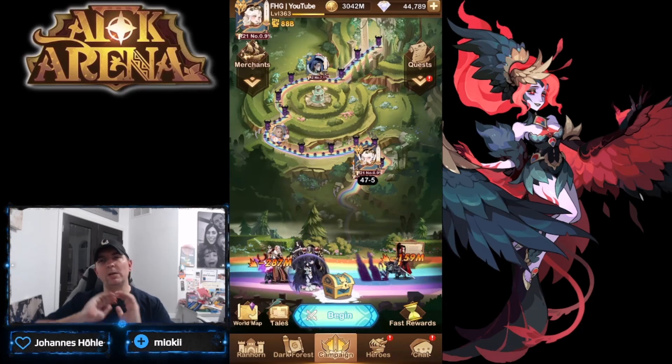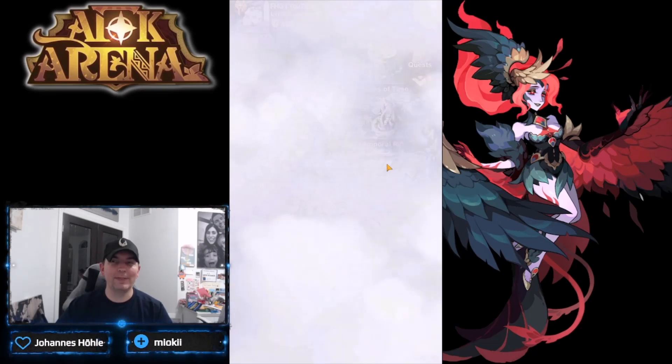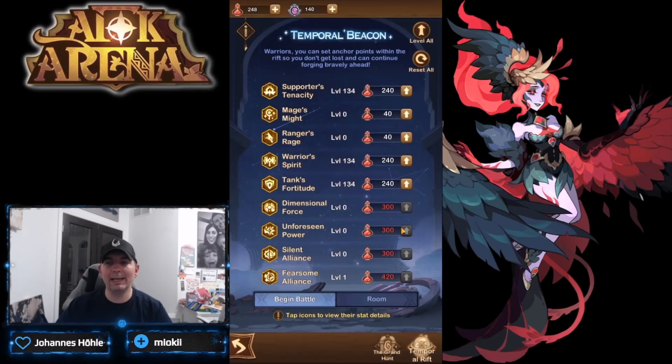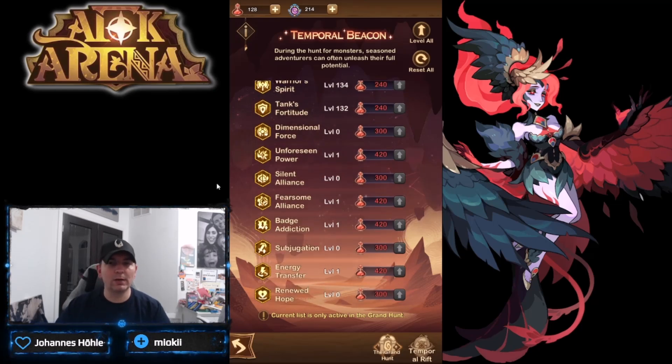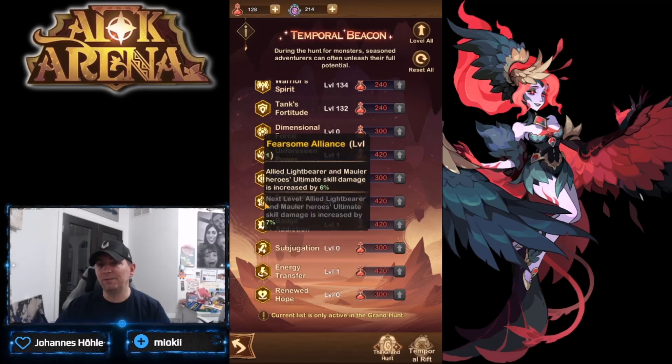Welcome back to AFK Arena. Today we're on the YouTube account looking at the Grand Hunt — the final version is up. Before we get into it, I'm going to go through the beacons I'm utilizing. We are doing support, warrior, and tank. For 'Unforeseen Power,' allied Celestials and Hypogean heroes fall below 25 energy recovery. We're using a pretty heavy Celestial-Hypogean team.